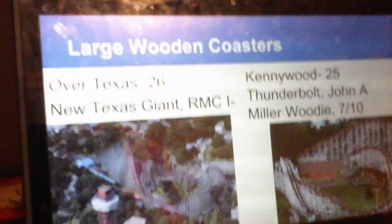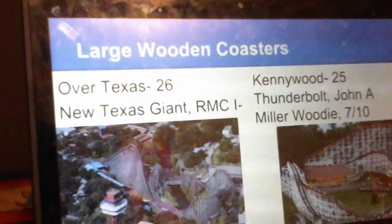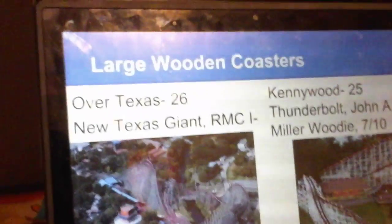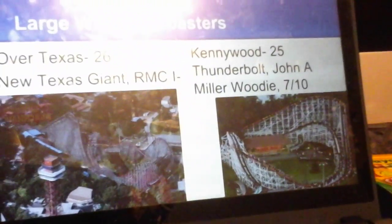Large Wooden Coasters — these are the best woodies in the park. New Texas Giant is an RMC I-Box Track, the original RMC. I'm giving it a 10 out of 10 — it's so awesome. And Kennywood has the Thunderbolt, a John A. Miller woody. I'm giving it 7 out of 10. This is a great coaster here at Kennywood.